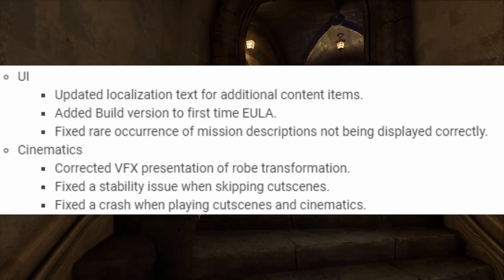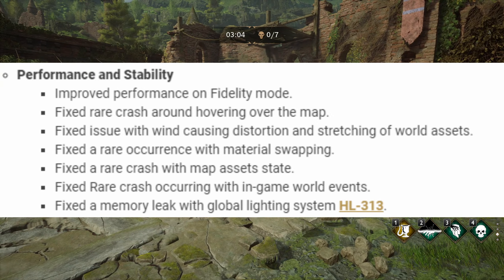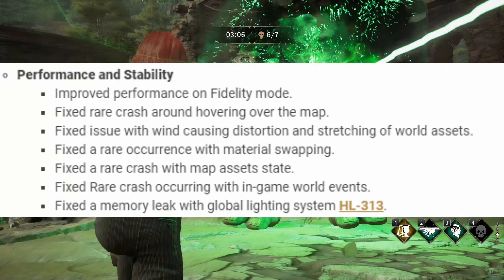Under performance and stability: improved performance on fidelity mode, fixed a rare crash around hovering over the map, fixed an issue with wind causing distortion and stretching of world assets, fixed a rare occurrence with material swapping, fixed a rare crash with map asset state, fixed a rare crash occurring with in-game world events, and fixed a memory leak with the global lighting system.